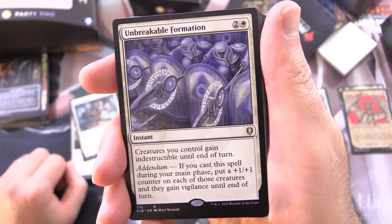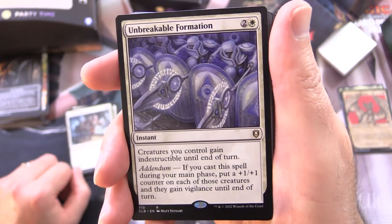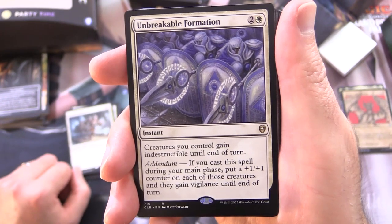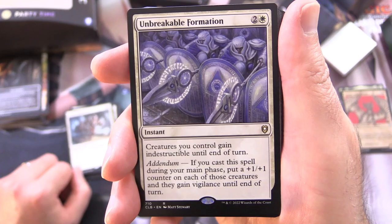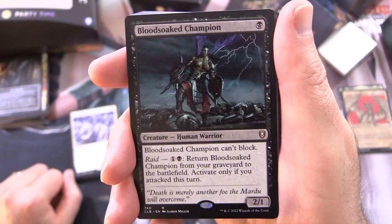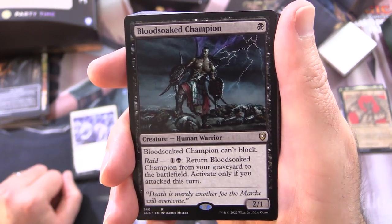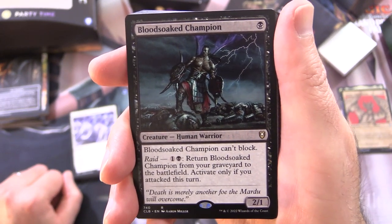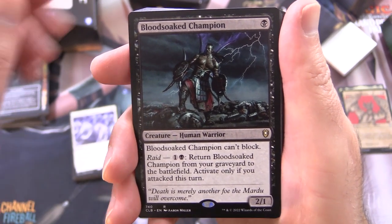Unbreakable Formation is an Instant for 3 — creatures you control gain indestructible until end of turn, a nice combat trick. Addendum: if you cast this spell during your main phase, put a +1/+1 counter on each of those creatures and they gain vigilance until end of turn. Bloodsoaked Champion is a Creature Human Warrior, 2/1 for a single black that can't block. Has Raid for 1 and a black — return it from your graveyard to the battlefield, activate only if you attacked this turn.